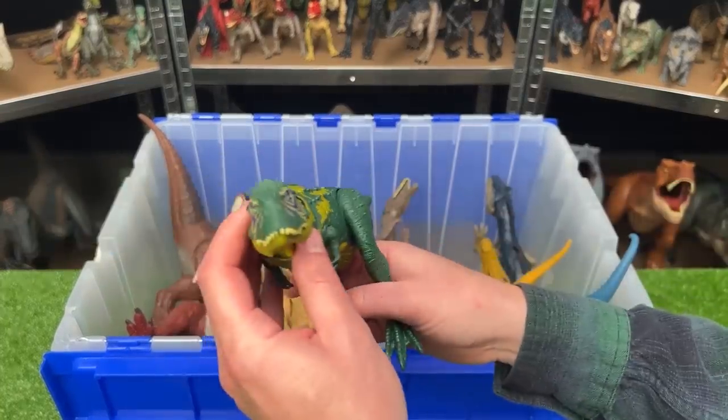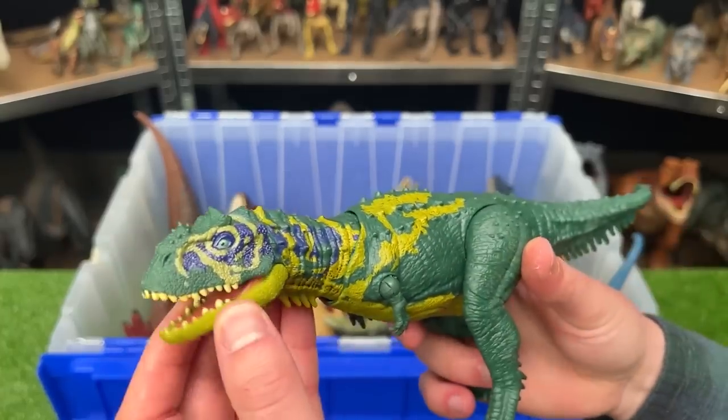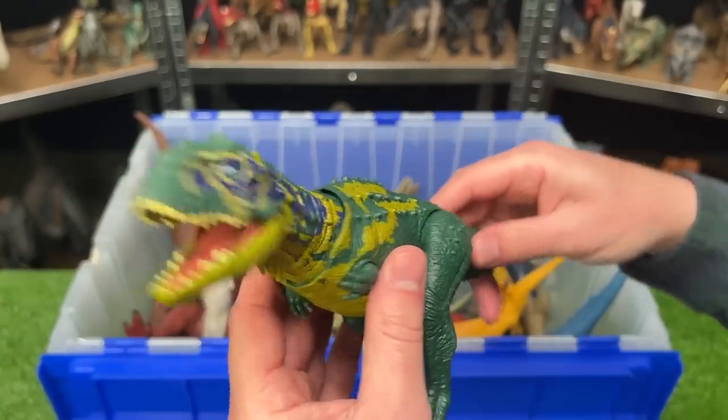This is the Majungasaurus figure — it's a bit smaller. It's got the dark green coloring with the yellow and bright blue detailing along the sides. It has teeny tiny arms that are adjustable and you can use the tail to move the neck and head around.